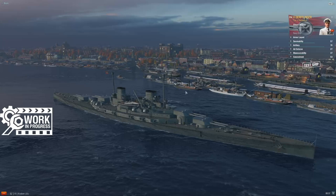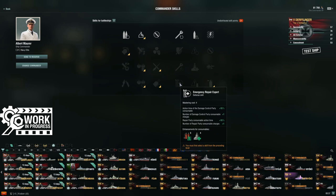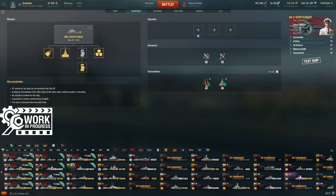Quick look at consumables. One thing we'll see as the line goes up: the German battlecruisers are going to be the first ships in the game outside of the Soviet battleship line to get this fast damage control team. It comes back every 40 seconds, only lasts 10 seconds, but you get a limited number of charges. That's really going to push you to take the four-point battleship skill that gives you an extra charge of heal and an extra charge of damage control. It's a skill I tend to take on my Russian battleships, and you'll probably want it on these ships as well — it makes those consumables better and you get an extra charge of each.